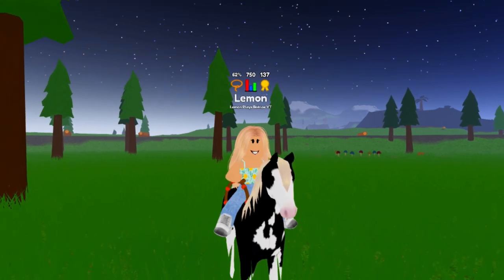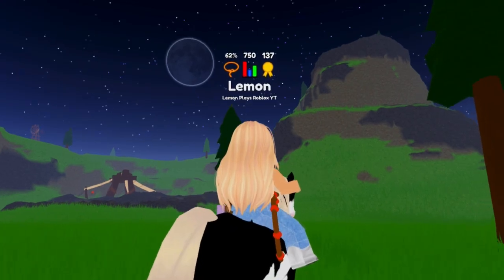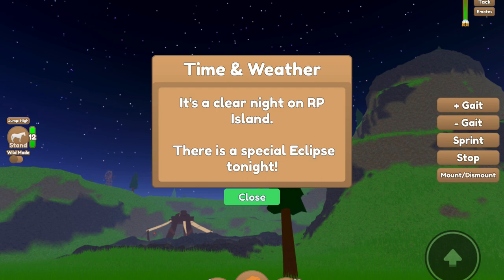Here in Wild Horse Islands, there are also special moon phases. There are 2 special moon phases. Right now, it is one of the special ones as you can see in the sky — it is an eclipse. It is a dark moon with a little ray around it. It says it's a clear night on Roleplay Island and there is a special eclipse tonight.